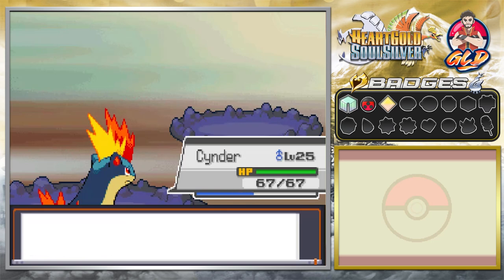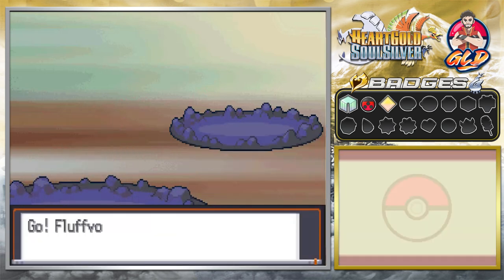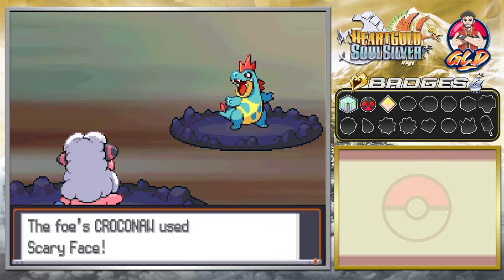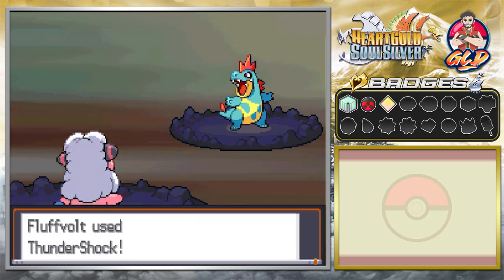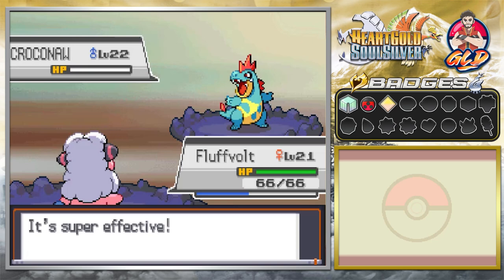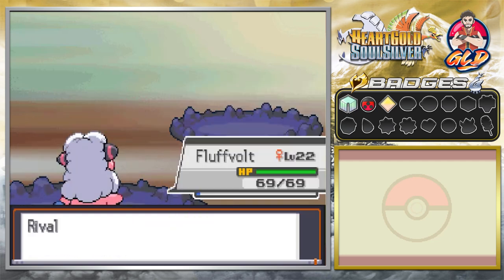Silver sends out Croconaw, so we switch to Flaaffy and use Thundershock. Croconaw uses Scary Face, which doesn't really do much since Flaaffy is still slower anyway. Thundershock nearly does it, then Scary Face again — seriously useless. Thundershock does the trick, and Flaaffy grows to level 22 just like that.